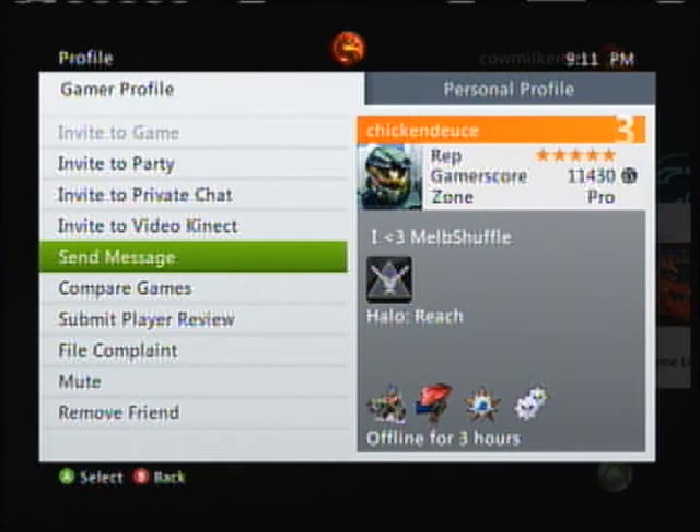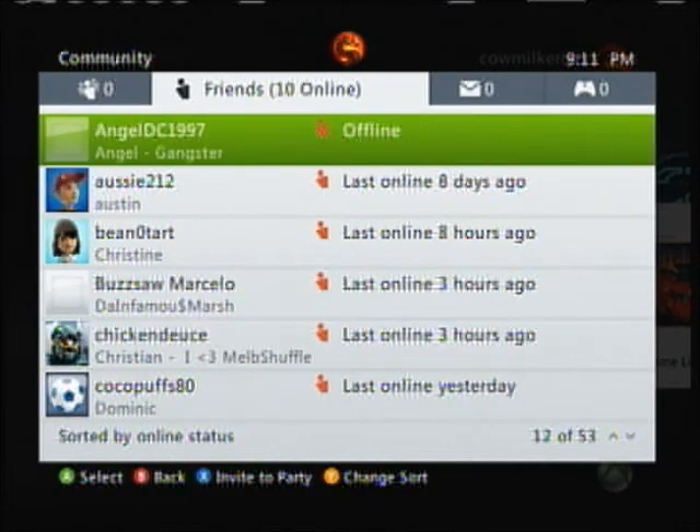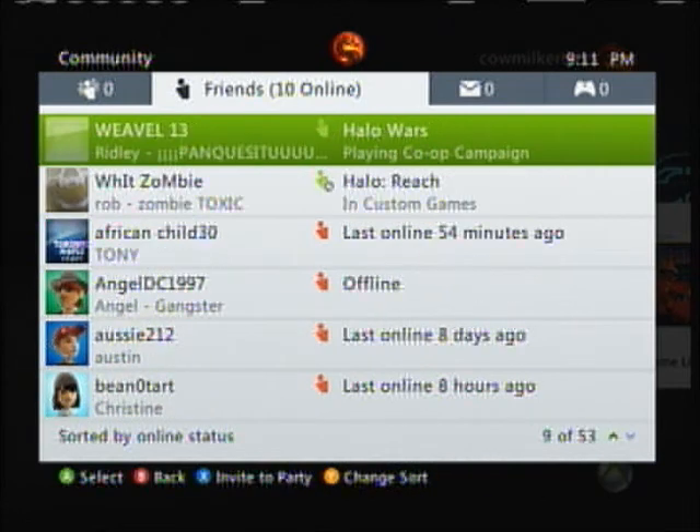After you finish saying something to them and they're replying, you just come back quickly like nothing happened. That's how to send a message on Xbox Live really fast. The requirements are either a chat pad or a mic.